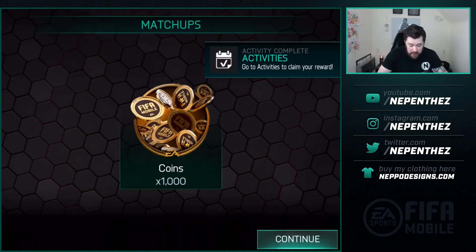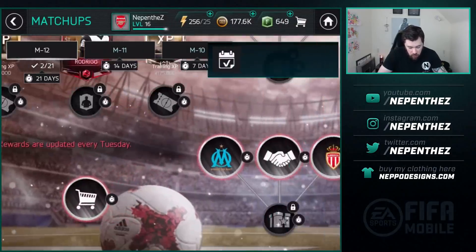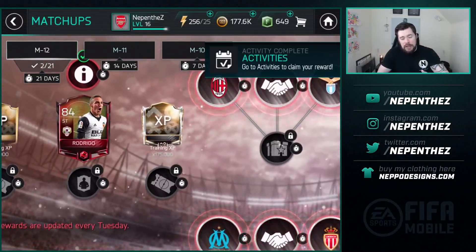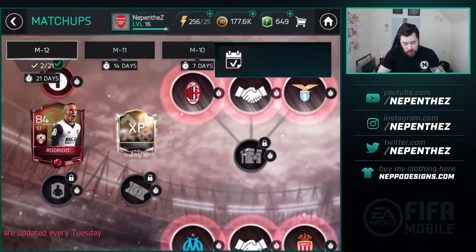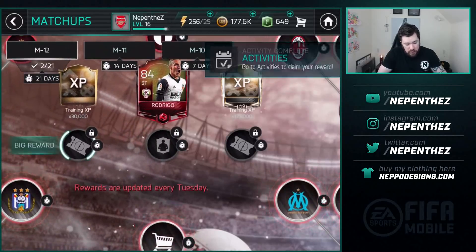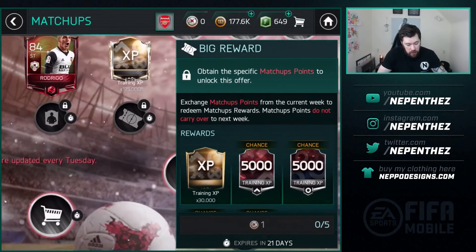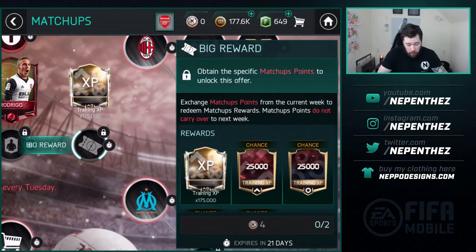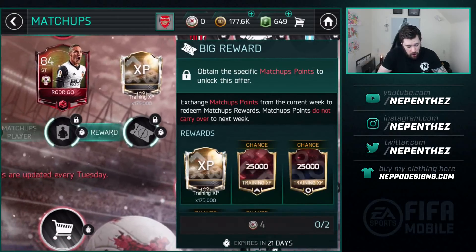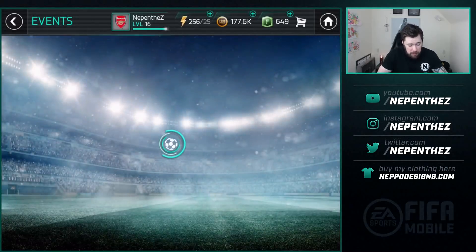You guess the result on all four games — whether it's a win, lose or draw for either side. I'll go through the other matchups, and then at the end of the week when new matchups come out you get given rewards. Every one you get right earns you a point, and you get to spend those points. Right now you can spend one point on 30,000 training XP, four points on 175,000 XP, or four points on a Rodrigo. If I get all four right, I'll personally go and pick up that Rodrigo because he'll improve my team quite a bit.